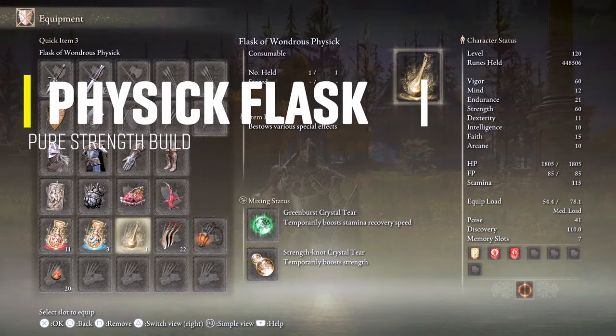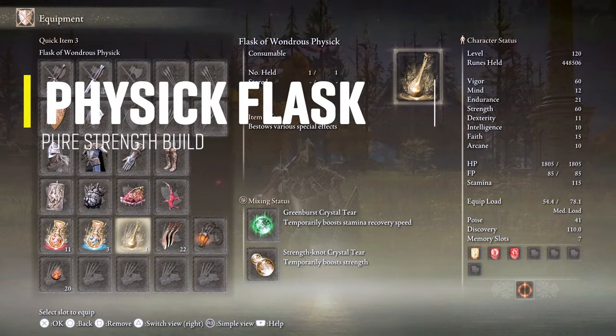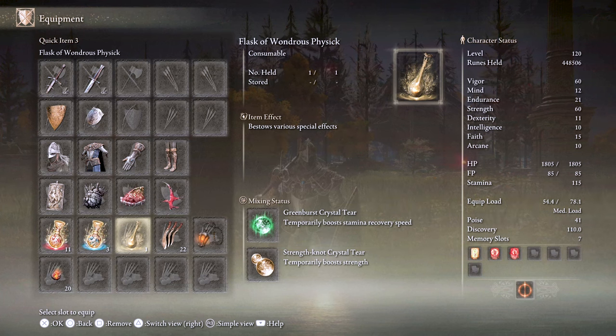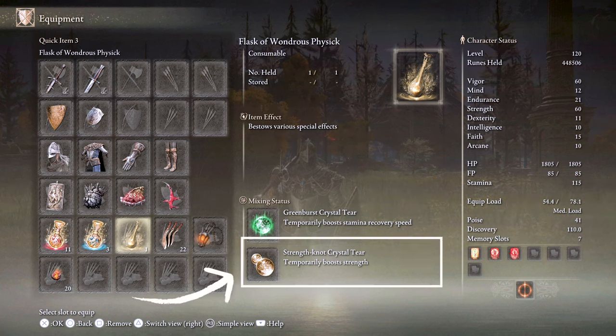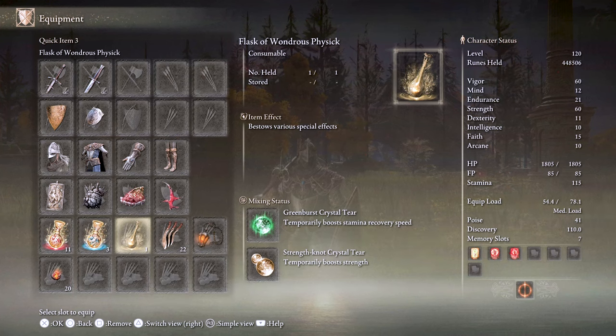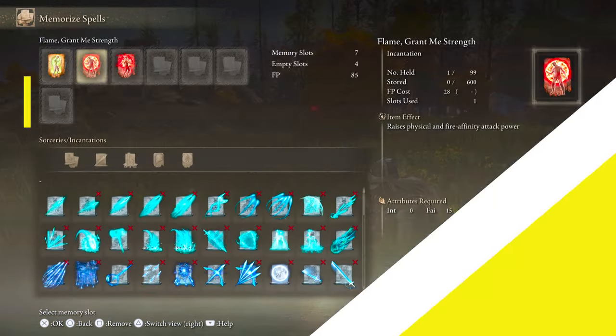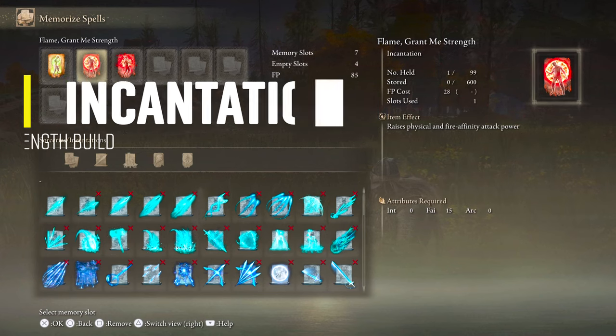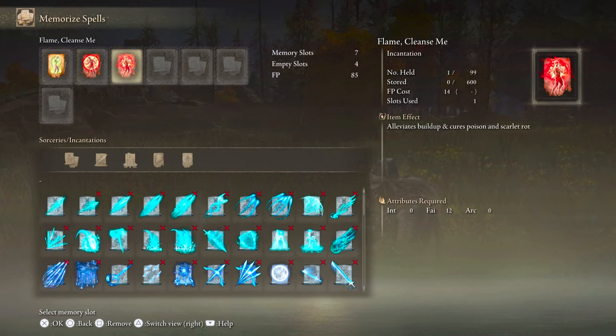The two tiers I use for the Physick Flask on this build are the Greenburst Crystal Tear, which increases stamina recovery speed by 15 per second for three minutes, and the Strength-Knot Crystal Tear to increase strength by 10 for three minutes. You want to use the Physick Flask before a boss fight or a challenging enemy. For incantations it's very simple — I use Flame, Grant Me Strength and the always reliable Flame, Cleanse Me to get rid of Scarlet Rot and poison buildup.